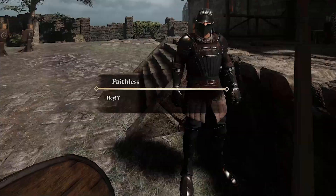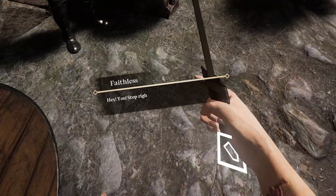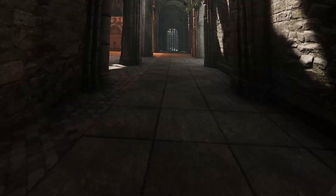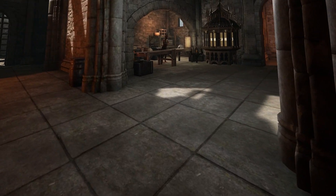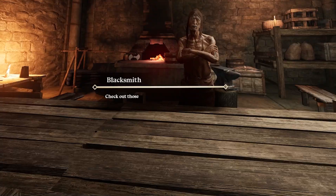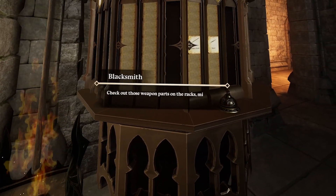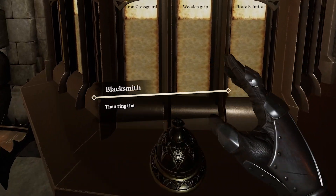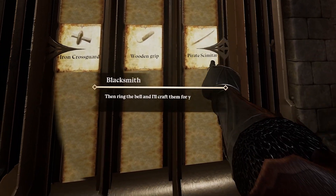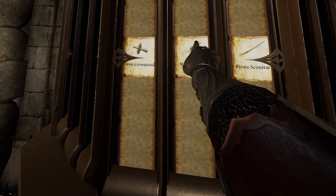Once you get to the town, which is like the main menu area, there'll be a few different people to talk to. I really like the feel and the style of the visuals in this game — it does feel a lot like a Dark Souls game both visually and artistically. But this main hub is actually more involved than I expected, with a blacksmith where you can collect pieces of weapons to build as you go through the game.